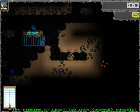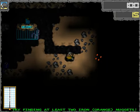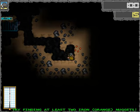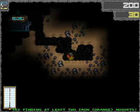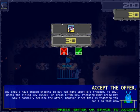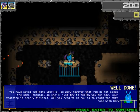Sounds like life. Oops. It'll be great. I think that's a Twilight Sparkle. Did you just walk into the cage? Yeah, I know. You should have enough credits to buy Twilight Sparkle's freedom. I assumed you'd just be able to click on it for some reason because that seemed logical. Press space or enter key. You have saved Twilight Sparkle. Be wary, however, that you do not speak the same language, so she'll just try and follow you for now. Your training is nearly finished — all you need to do now is reach the exit rope with her.